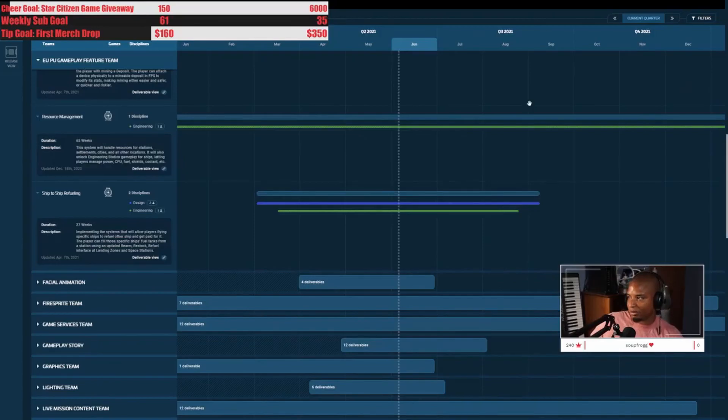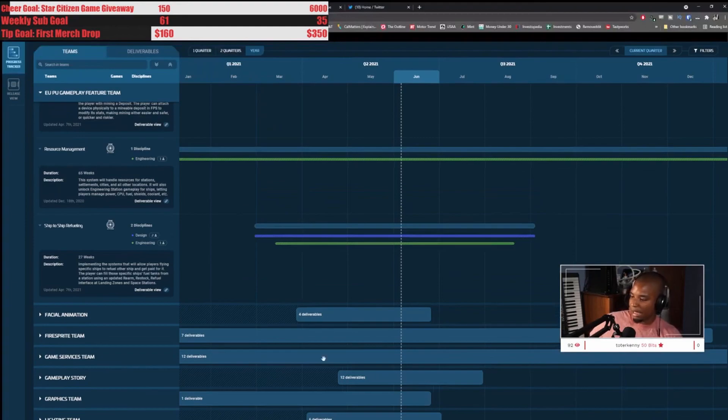Alright, it's time to hop into Star Citizen. We're going to play with the org — the LAY organization. We'll hop into some live gameplay, keep the peace, and it will be in Stanton. We're going to kill some criminals, catch some bounties, and anyone in the org who's a full member is welcome to join.